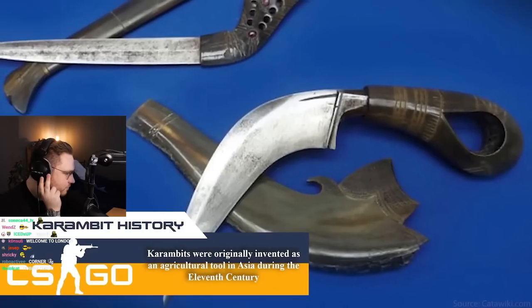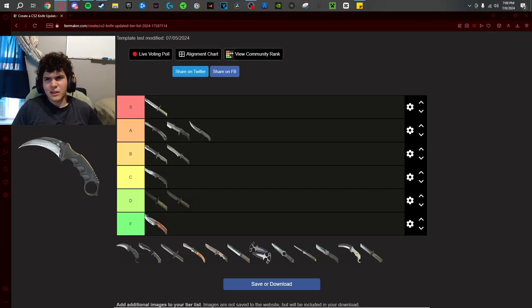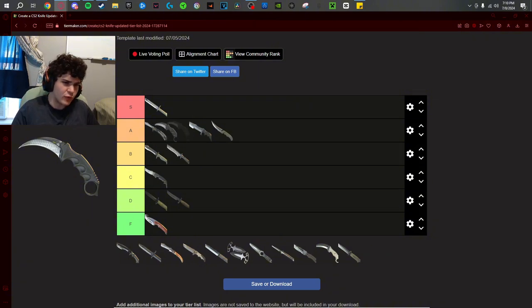You know what time it is — the Karambit. Everything that can be said about it has been said. The knife is near perfect — cool pullout, cool inspect, the handle is perfect. Two knives in this game have perfect handles and the Karambit is one of them. It's just so visually pleasing. A tier, not S tier. I think I'd take the butterfly knife over it, but it's still a very very good knife, definitely top five.